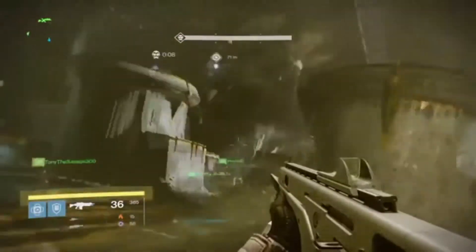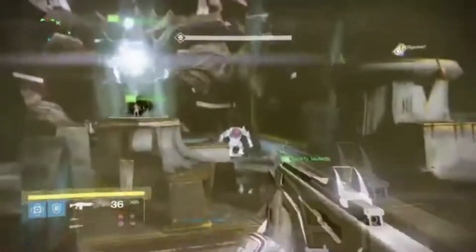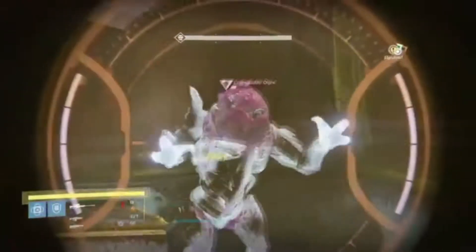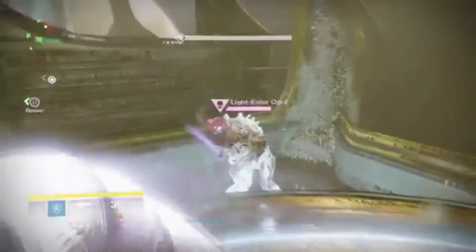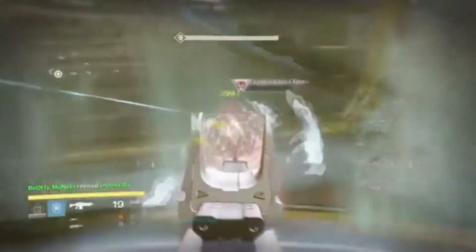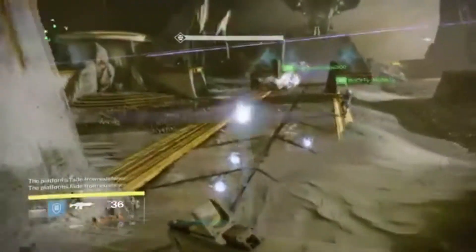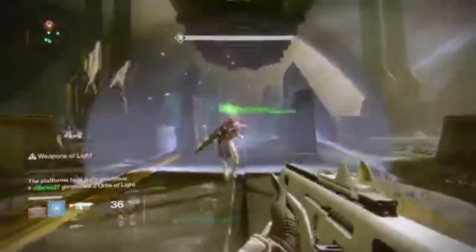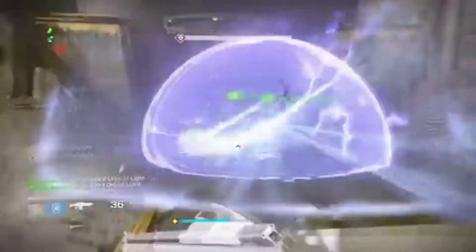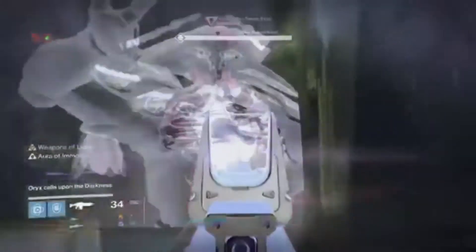Now we're on round two, so you're pretty much gonna do the same thing as before. You see the relic over there — this platform jumps on the portal first because it's to the left, counterclockwise. Once they're on, I hop on, and then EJ hops on to the right. Kill the ogres while Tony, the relic guy, jumps on those shadow steps and goes to pick up the relic. It really helps to have weapons of light in the middle because it boosts your damage output — you need that DPS to make sure you get that flinch.